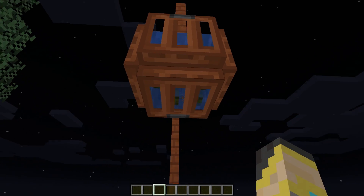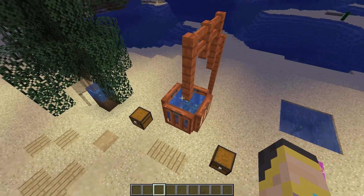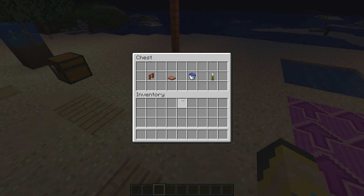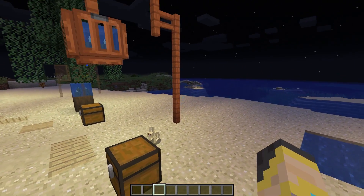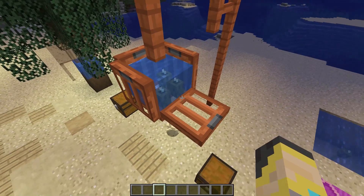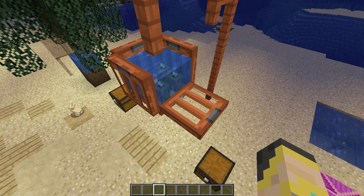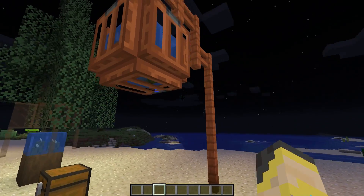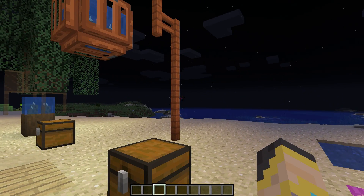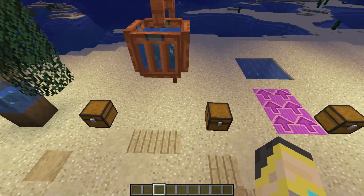Here I have a standard city street light hanging over a street, but using water and sea pickles. This might work a lot better for an ocean town build — placing it along the water could complement the ocean and tie your build together. It's pretty simple: just fences creating a basic arch, then a sea pickle container on top. The nice thing is the variable light levels — you can make it really dim or really bright. It's a concept you can take and use however you see fit.